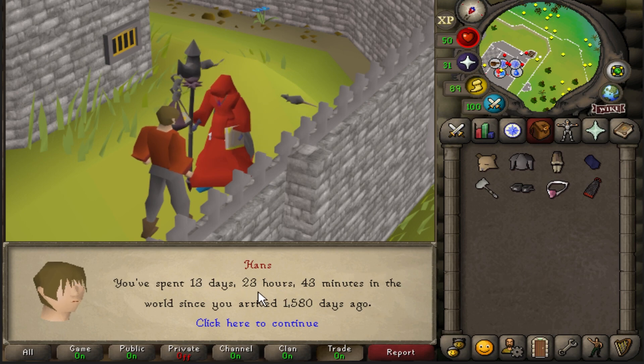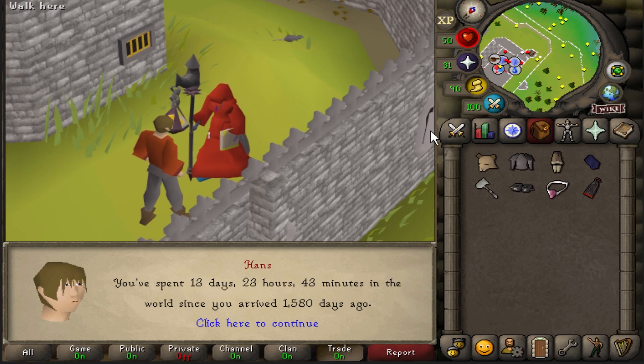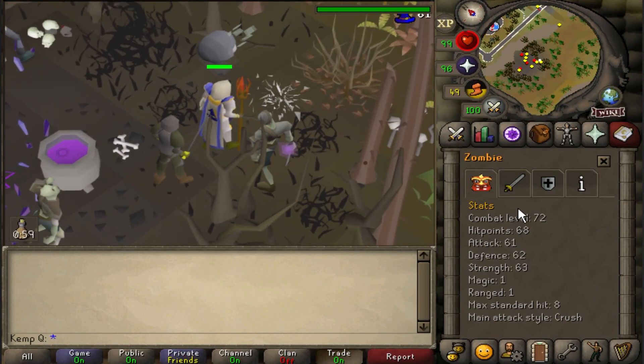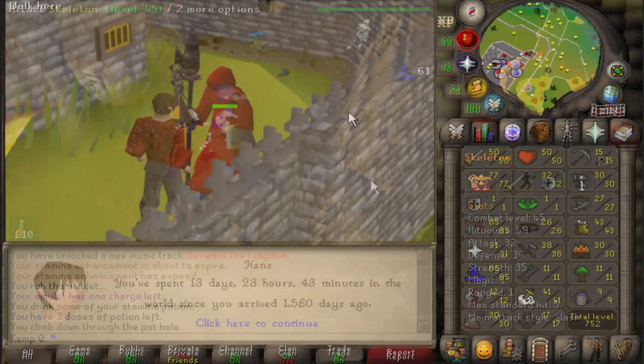I'm very happy with how I built this account. There's a document in the description with the recommended quest order and all the items you need. Next video, I'm gonna lose my bank, but I'm also going to show you what I believe are the fastest training methods for an account like this — methods I don't think people have discovered yet. So stay tuned.